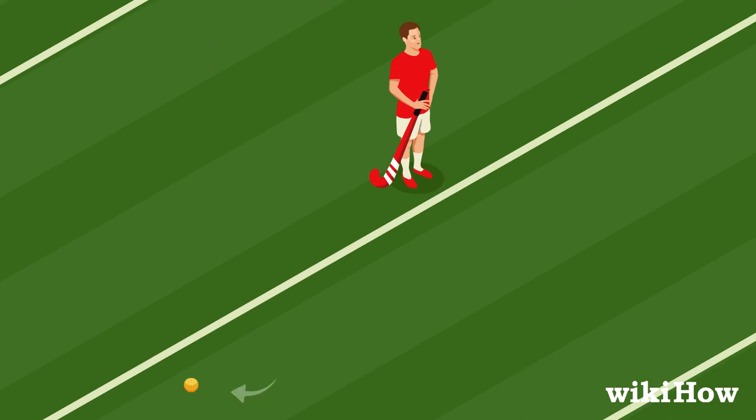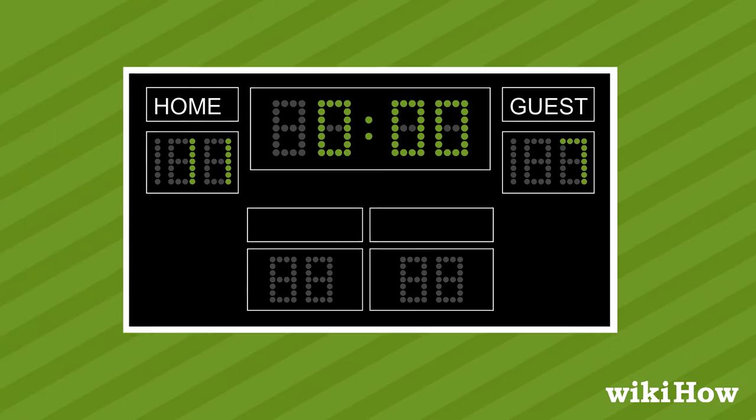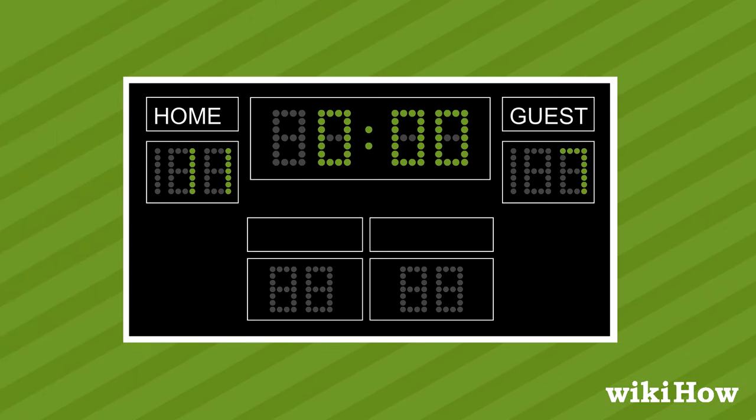If a foul is called, the team that is fouled gets a free hit, and the fouled player gets possession of the ball at the location of the foul. The team with the most goals at the end of the game wins.